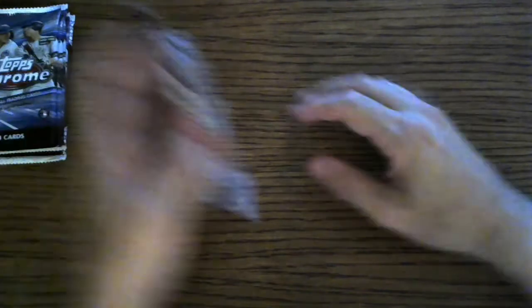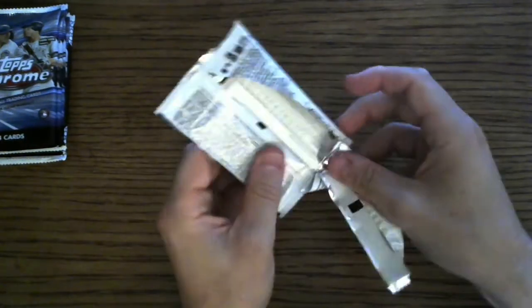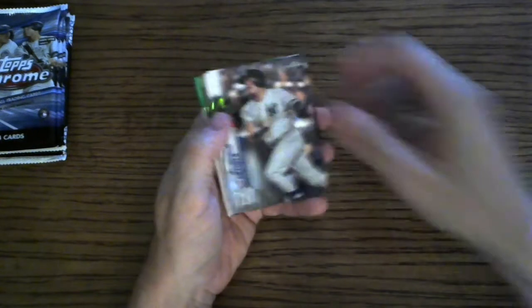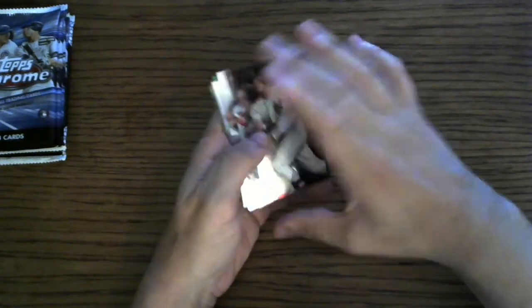Come on, Luis. A Robert autograph — let's will it into existence. Gio Urshela. We got a green! Holy smokes, there is an autograph!